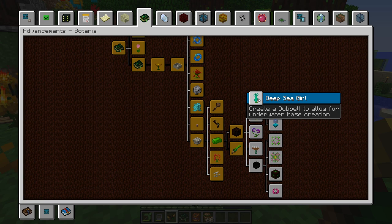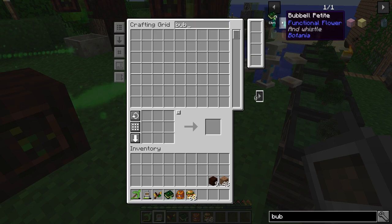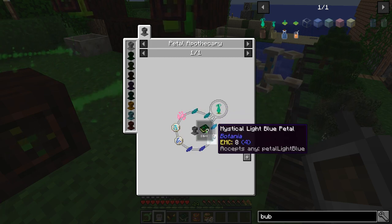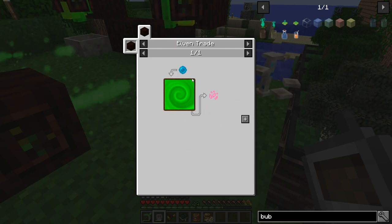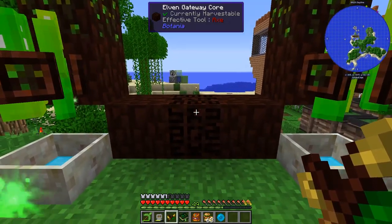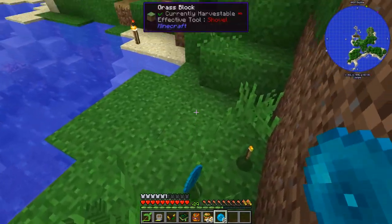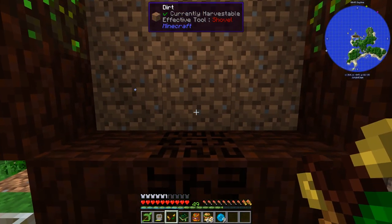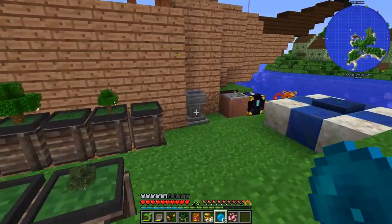The next advancement: 'Create a Bubbel to allow for underwater base creation.' Looking this up, it's a petal apothecary recipe. The hard part is probably getting pixie dust. It takes 2 cyan, 2 light blue, 2 blue petals, a water rune, and a summer rune. Let me gather all these resources. To get pixie dust I need to throw something through the portal — I'll give the mana pools a little time to fill up. We get the pixie dust — excellent!